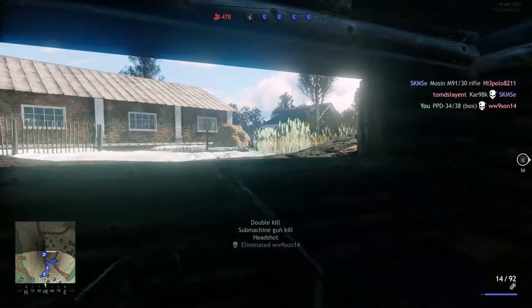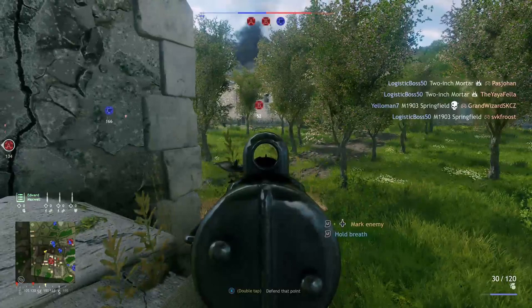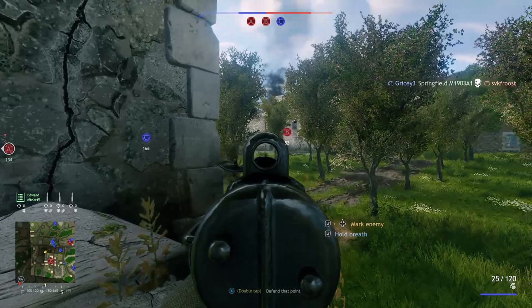You should definitely use mounting to fire automatic weapons at range with more accuracy. As an alternative, you can also crouch or go prone — that's not as effective as mounting, but still better than shooting while standing.